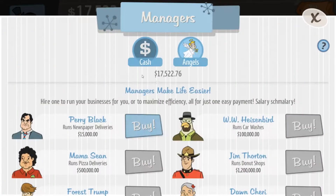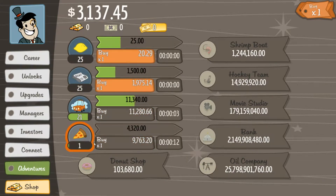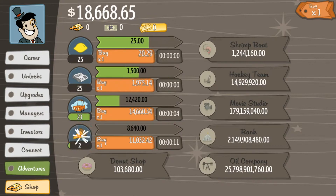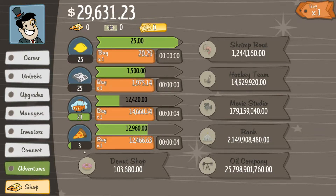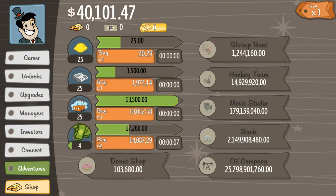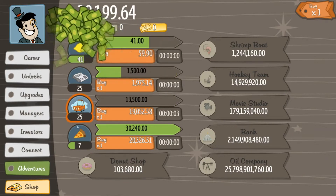We've got managers. Perry Black runs newspaper deliveries, so now I don't have to worry about that anymore. Let me add up a little more — let's get a pizza delivery place. Just keep going, just nice fun clicking, not really having to think about it too much. I'm getting $12,000 per car wash — I have 25 car washes and they're getting times two profits now. Let me buy a bunch of lemonade stands.